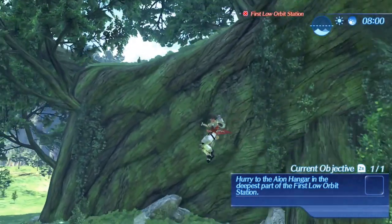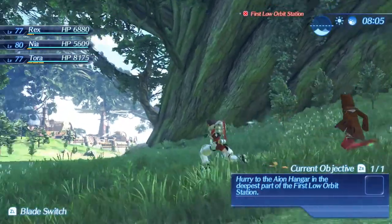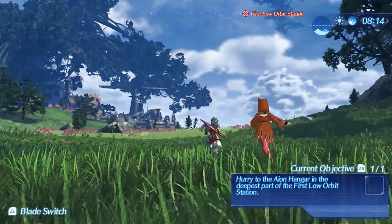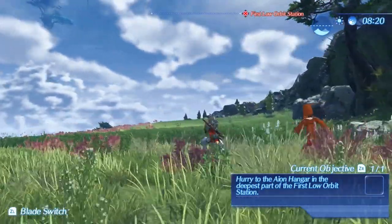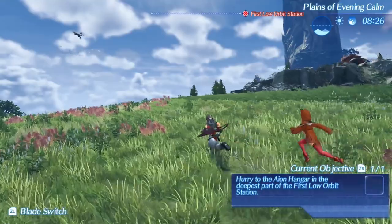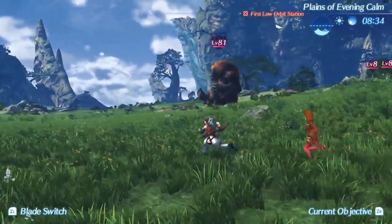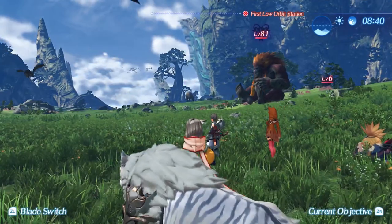With tombstones, you get them whenever you beat a unique monster. Every time you beat a monster, you can go to their tombstone, ask to fight them again, summon them, and fight again. It's a great way to do time trials, experiment with the battle system, or just gain experience. I'm going to jump off because I don't want to fight in that narrow space — if an ally falls off, that'll be really bad.